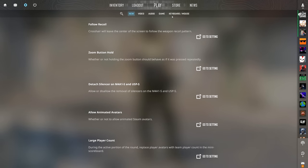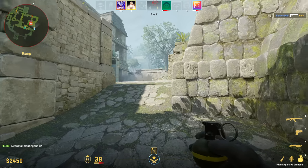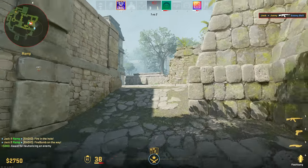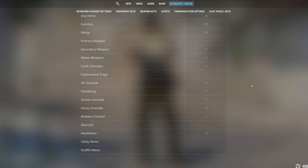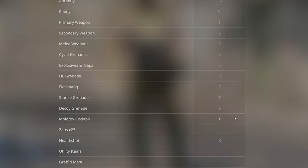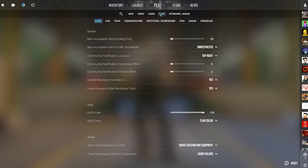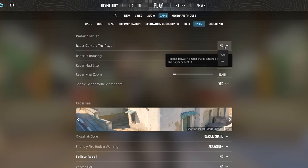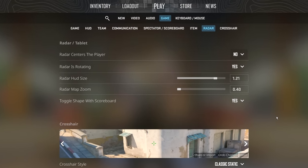One of the biggest pieces of advice I could give any player is to bind keys to specific grenades. In CS2 you'll be throwing flashbangs, smoke grenades, molotovs and HEs regularly. The game moves fast and you don't want to be scrolling through grenades with your mouse wheel to find the right one. I use F for flashbang, T for smoke, R for frag — it doesn't matter what they are as long as they're comfortable. Also make radar changes: make it as big as you feel comfortable with, don't center it on the player, and zoom it out so you can see the entire map and instantly spot enemies.